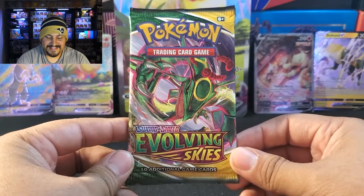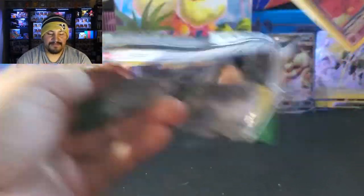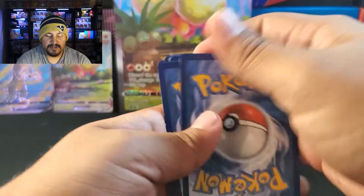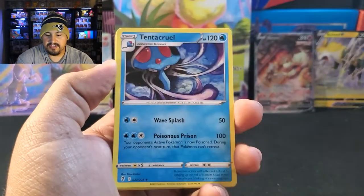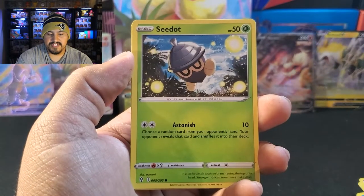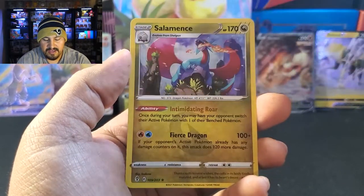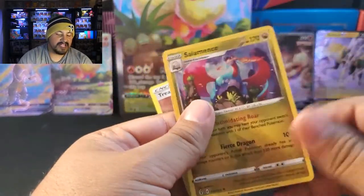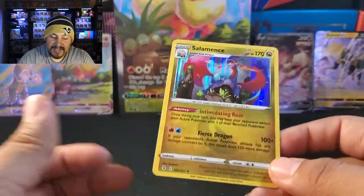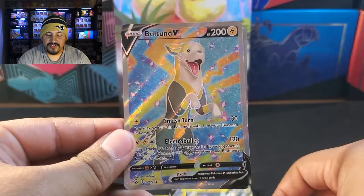Coming down to Evolving Skies — this is a big pack. Can we hit something big here? Starting with Fighting Energy, Lucky Ice Pop, Palpitoad, Flabébé, Dragooon, Psyduck, Swablu, Shedinja. Reverse is a Treasure Energy. And it's a regular holo of Salamence. We've been pulling a lot of Salamence from Evolving Skies, but we did get a holo — so at least it's something. Not overall a bad box, really not a bad box.